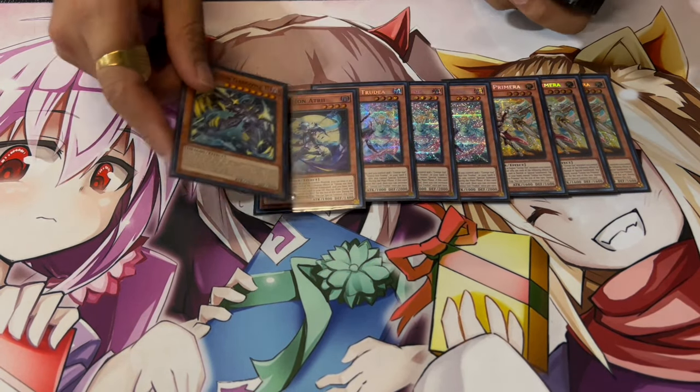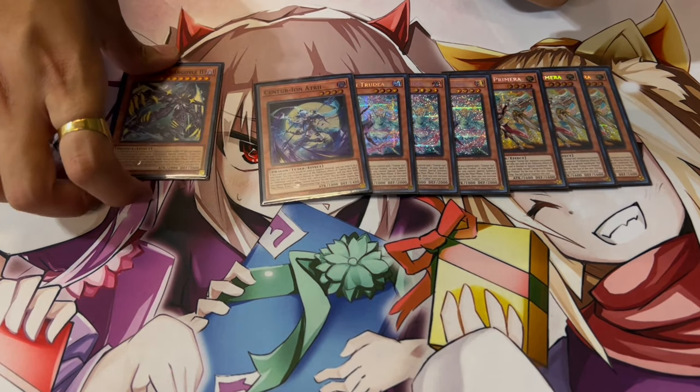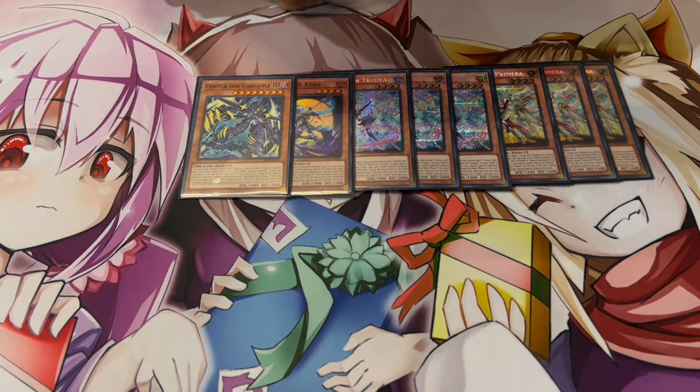We're playing one Atri and one Gargoyle. Gargoyle is an insane card — it gives you a bunch of draws, which is really nice. When you're able to draw a bunch of cards, the really nice thing is you draw into a lot of your non-engine. That's why you play Gargoyle — it's also a really good extender.